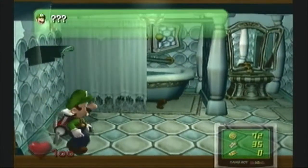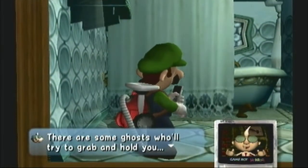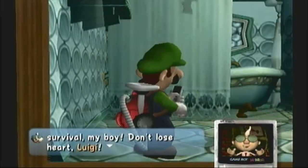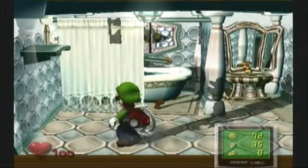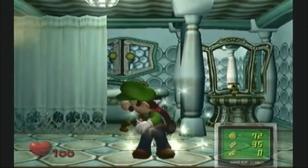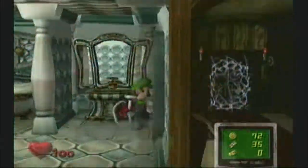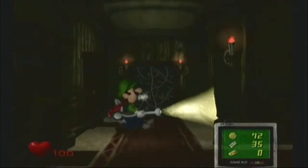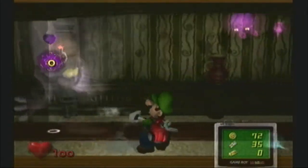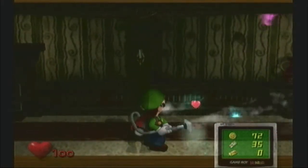Another thing you're gonna see in this video is the Boos — the Boos were actually hiding out inside the mansion the entire time. Professor E. Gadd pretty much thought that after releasing all the ghosts they had left, but it turns out they were hiding inside the mansion. That's what introduces the new feature called the Boo Radar, which sits on top of the Game Boy Horror. It goes from blue to yellow to red: blue means there are no Boos in the area, yellow means you're close but not right on top of them, and red means you're right on top of them and can catch them.